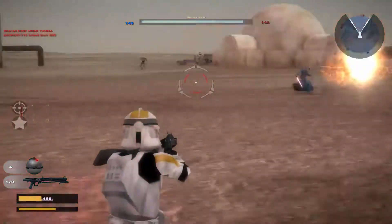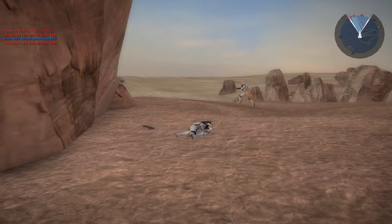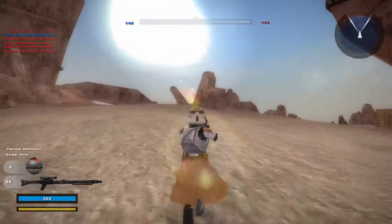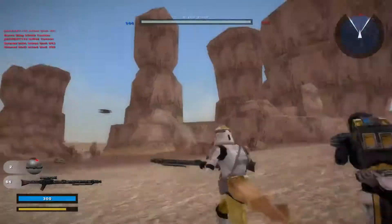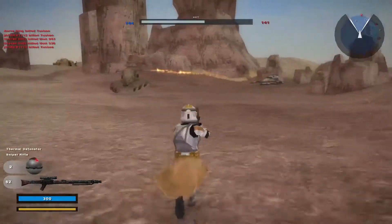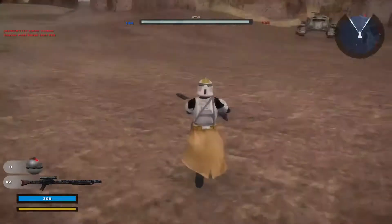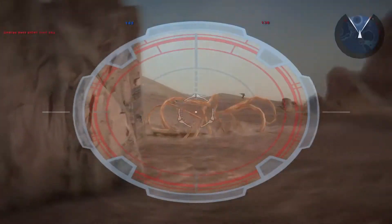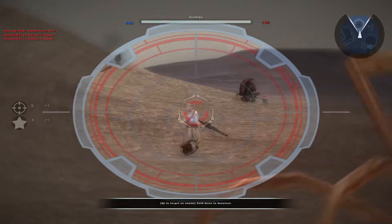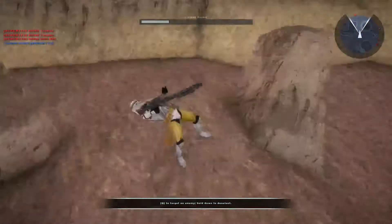Take out these droids first. I think I killed it — yeah I did. I'll do sharpshooter. There are Tusken Raiders on this map, so it's kind of chaotic. There's an RC clone over there. The best part about this map is the little sarlacc pit right here that you can just get pulled into. I'm gonna snipe the droidekas — there we go. And I died.